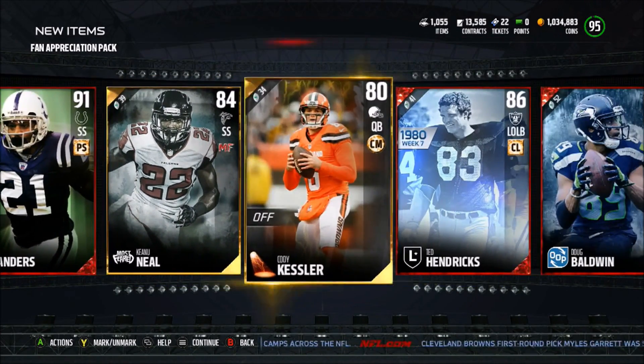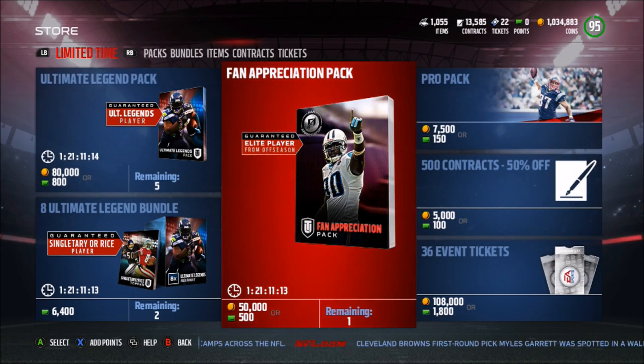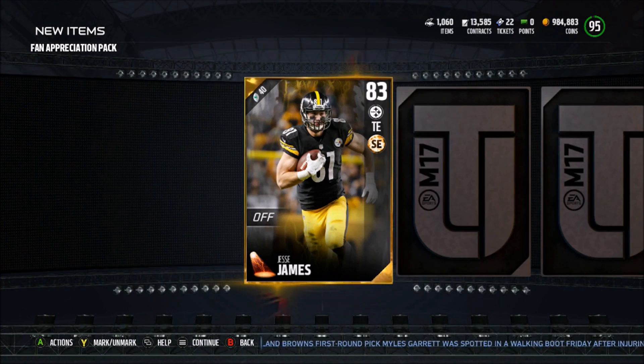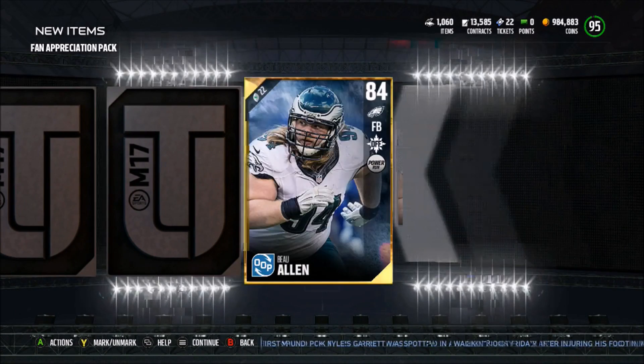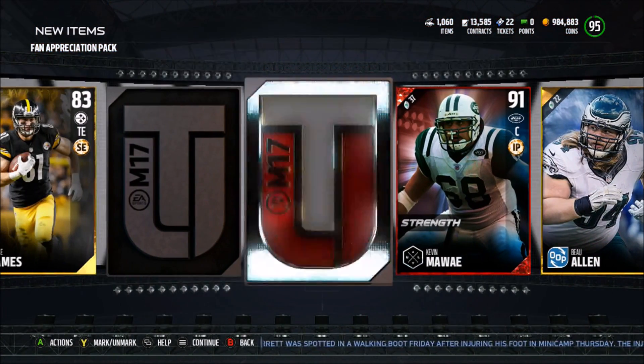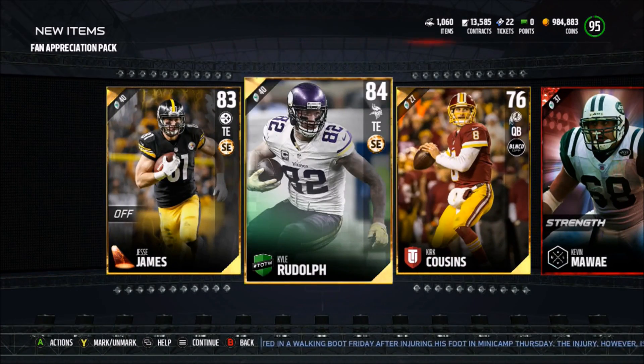I'm not sure how much that Bob Sanders and Ted Hendricks is, but we do have one more pack. So let's go ahead and open it up, hopefully we can get something really good. The first card we get is going to be an 83 Jesse James — there's the spotlight player. The next card is a Kevin Mauay 91, that might be super expensive, a 76 Kirk Cousins, and an 84 Kyle Rudolph.